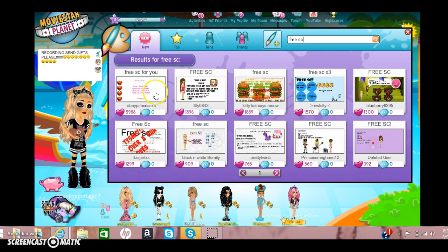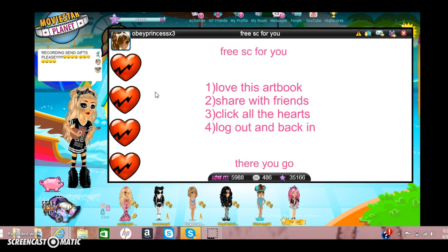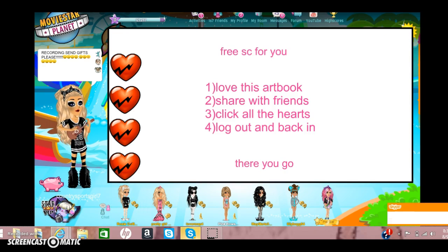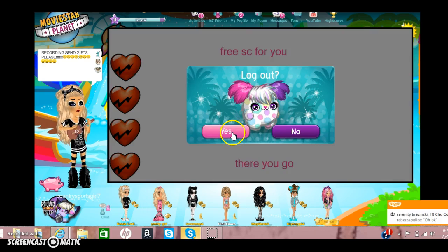You're going to want to go to this one right here. You're not going to do any of this — all you're going to do is press RUB. Click on this, this, this, this. And then you're going to log out. Don't refresh, just press log out.